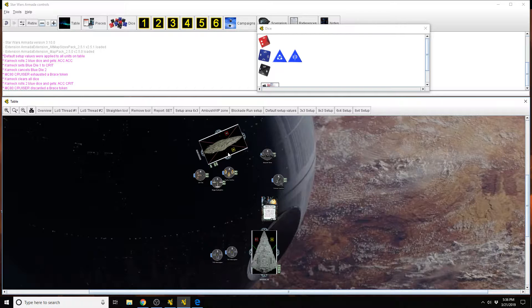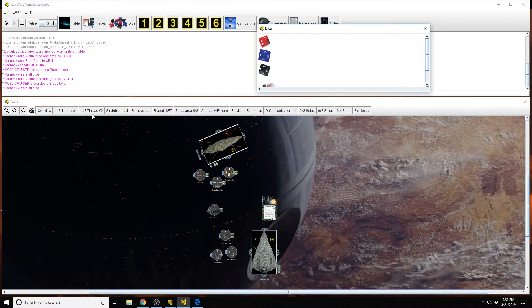Or if they rely on redirects or evades or what have you, you can target those defense tokens according to your need. Even when you're on offense attacking an enemy fighter ball — say Maarek Stele's trying to attack Biggs. He rolls his two blue and two black. He didn't get the accuracy, for example.